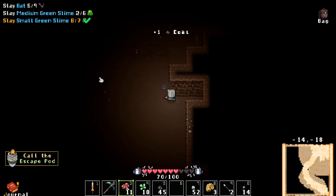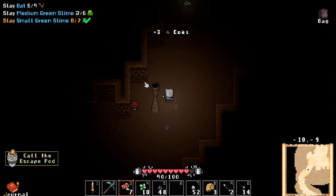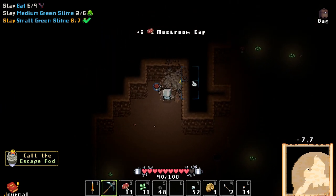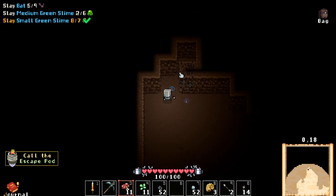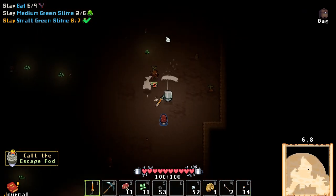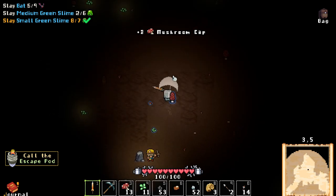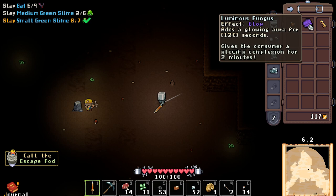Looks like we looped back around — and more coal. I may not be able to complete these other tasks. I mean, we made it back to the star. I always forget I have torches, man — oh snap. We do have seven resist right here through our armor. This gives a glowing aura for 120 seconds — gives the consumer a glowing complexion for two minutes. Interesting.